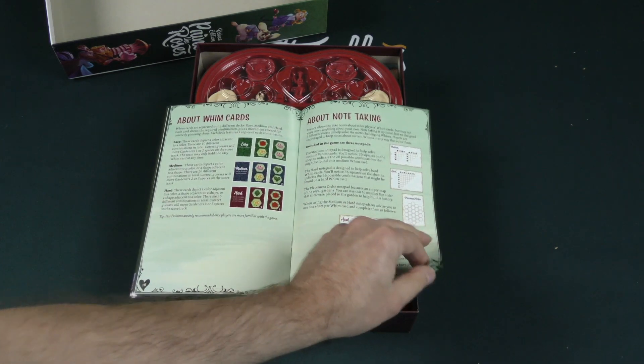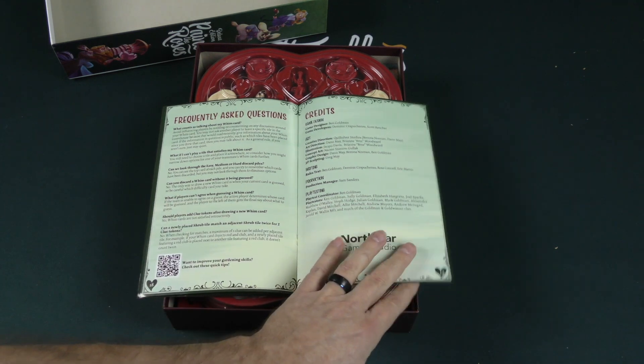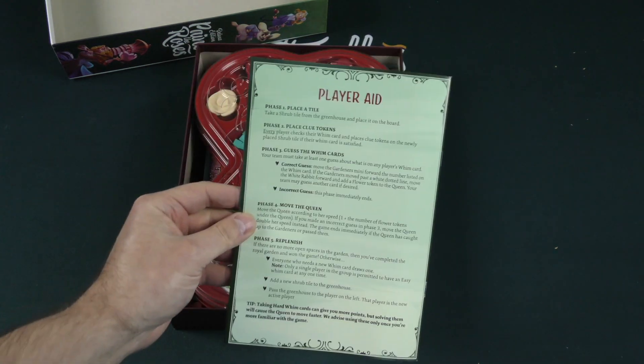There's an expert variation, and they talk about whim cards and about note-taking. There is also an FAQ here, which is always nice, and there's a player aid on the back.